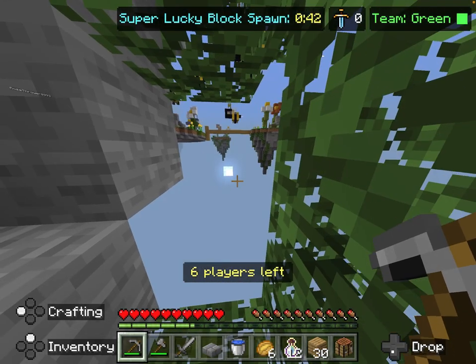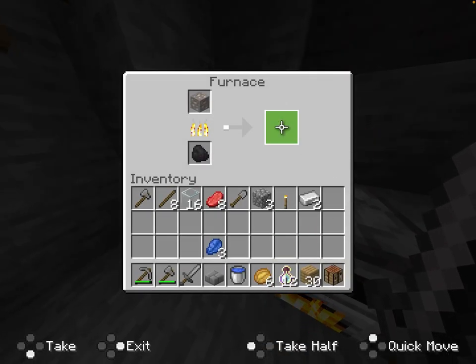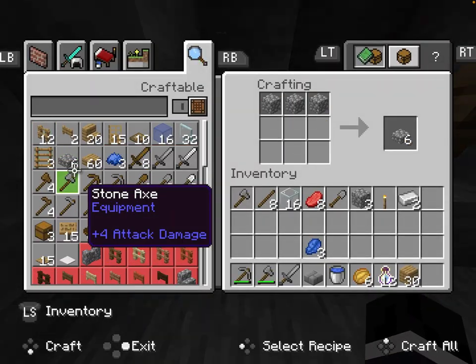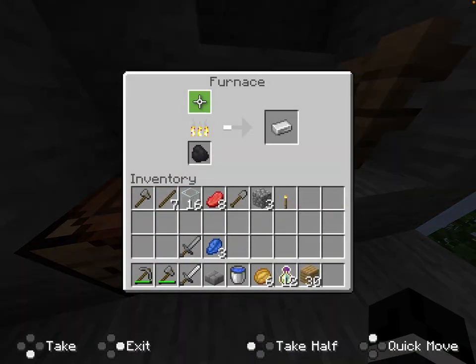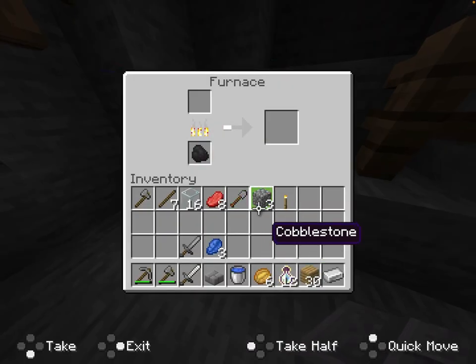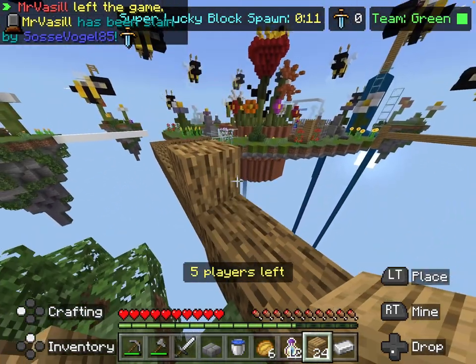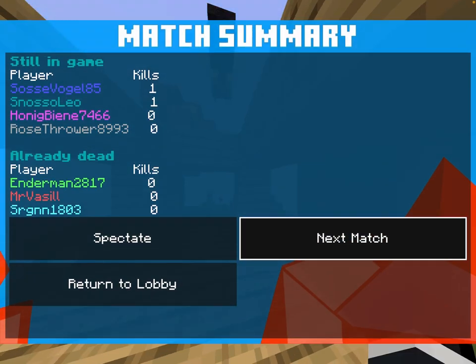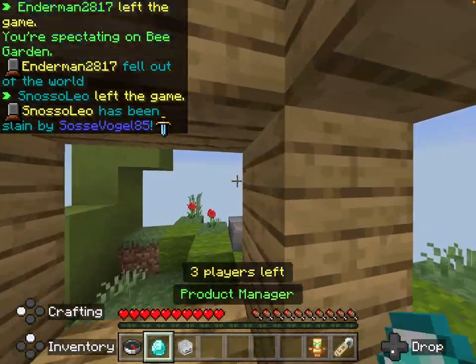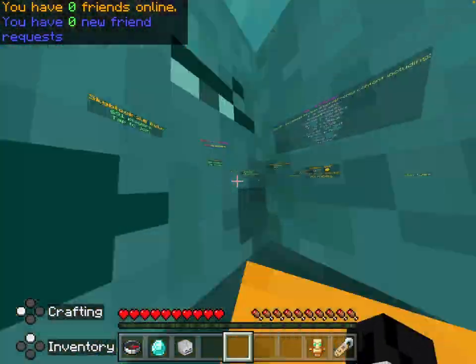I'm a camper so I like to camp at the bottom. There's nowhere to camp in this map though, which I find is a problem. Some maps have diamonds, so if you can get them you can get a diamond sword, but this map sadly doesn't. I need to save myself - I'll take the coal. That's what I do, but you might be different. I sadly died.